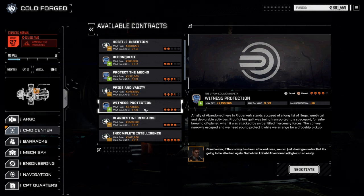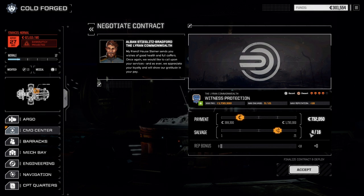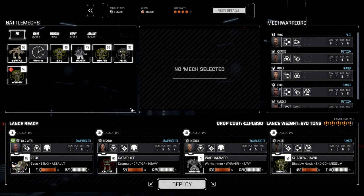Four skull — we're going to take the witness protection one. It is an escort mission, so it'll be a little longer. Main lance, four skulls. We're going to go this route here, get some decent C-bills off this, and some good salvage. So let's accept this and deploy and get this done.